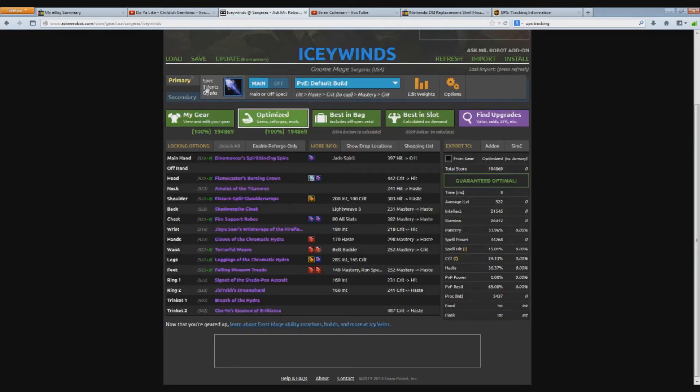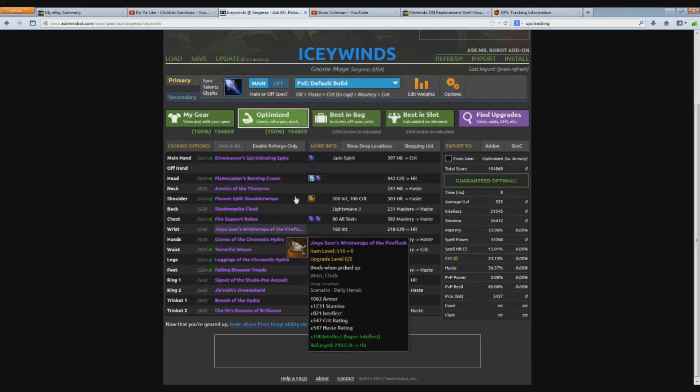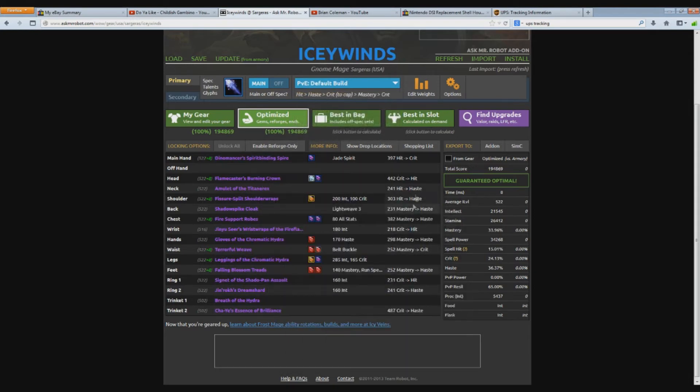Then all you have to do is hit Optimize. Make sure your spec is correct up at the top, and make sure you have PvE selected if you want PvE — or you can change that to PvP. It'll tell you what you need to change to be optimal. Mine's already set up, so it's not telling me to change anything. Right here it'll show your gems, here it shows your enchants, and over here it'll show your reforging.